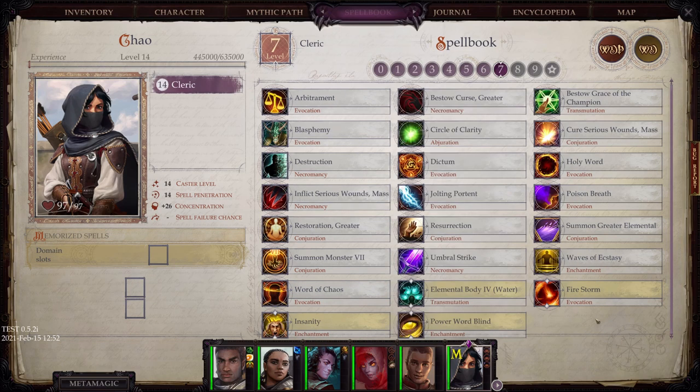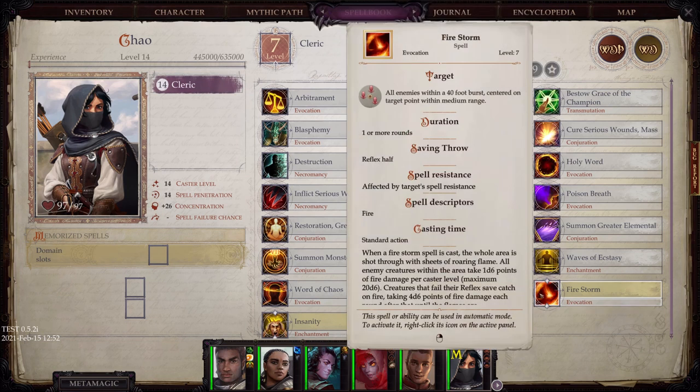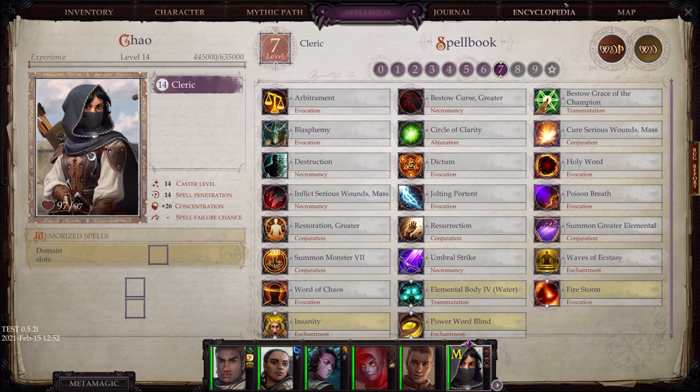And then finally level 7 — looks like you don't get anything here that you haven't already seen before. And that is the full domain list.